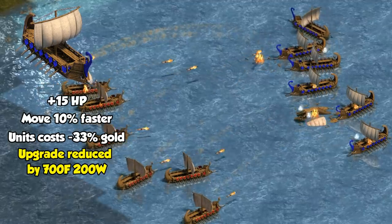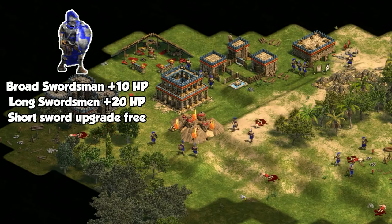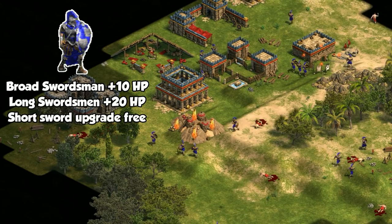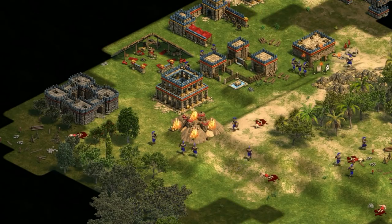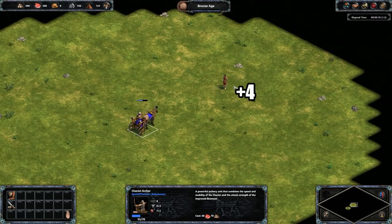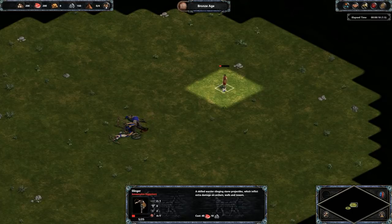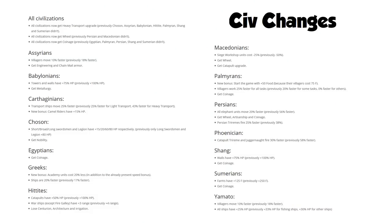The swordsman line also got a buff with extra HP, and the short swordsman is now available immediately in the Bronze Age — previously you had to research it. On the other hand, mounted archers like the chariot archer now take an extra 4 damage from slingers, which means they now consistently lose with equal numbers, whereas previously it was an equal fight, maybe slightly in favor of the chariot archers. Now looking at specific civilization changes...